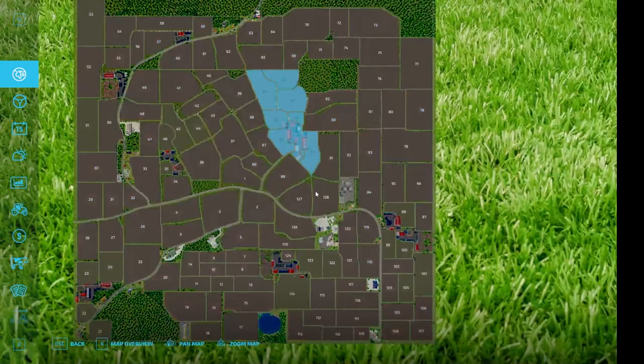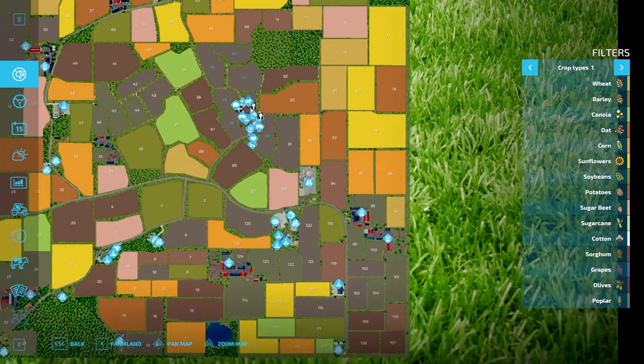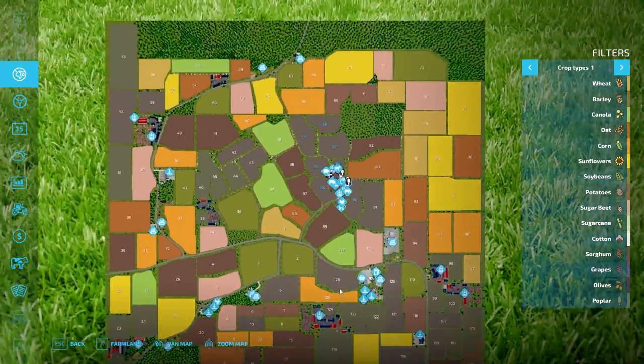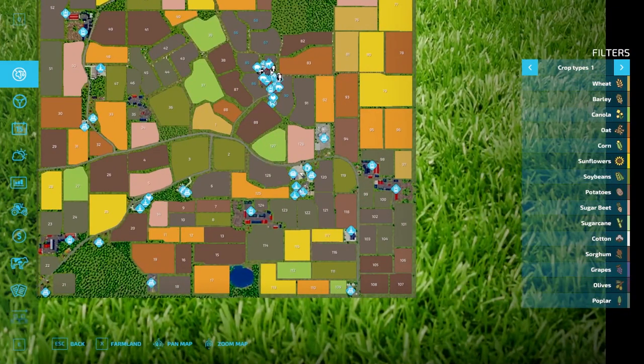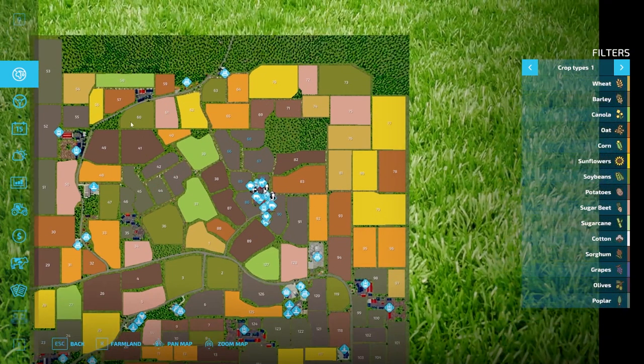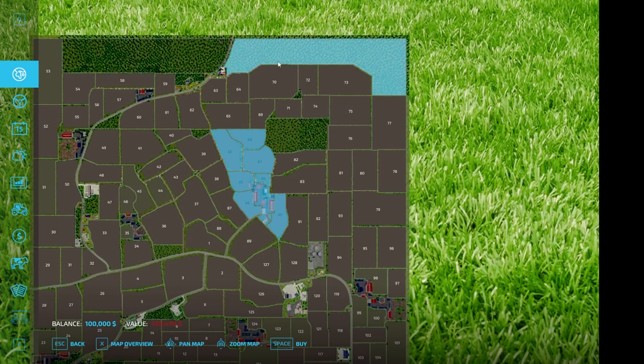So again, we are in new farmer mode. What we start off with in new farm mode is all these fields up here and this kind of starting farm with a whole bunch of stuff on it — very compact in there. This map's got quite a bit going on. We'll probably end up buying a truck and driving around. These are kind of our various farms that we have. I'm sure I'm going to miss some stuff — just an FYI.